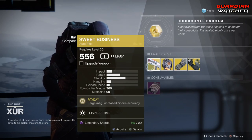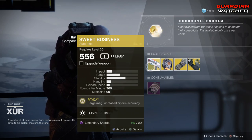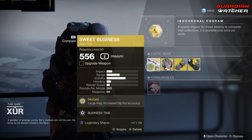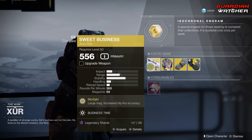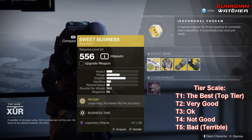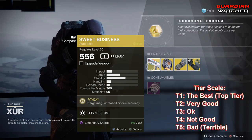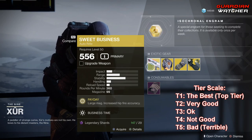The Sweet Business is an exotic auto rifle. The intrinsic perk on this is Payday, which gives a large mag and increased hipfire accuracy. Now, if you guys don't have this, it's pretty good in PvE and PvP. It's actually annoying in PvP, so I'm probably going to give it a Tier 2.5 in PvP, but definitely a Tier 2 in PvE.